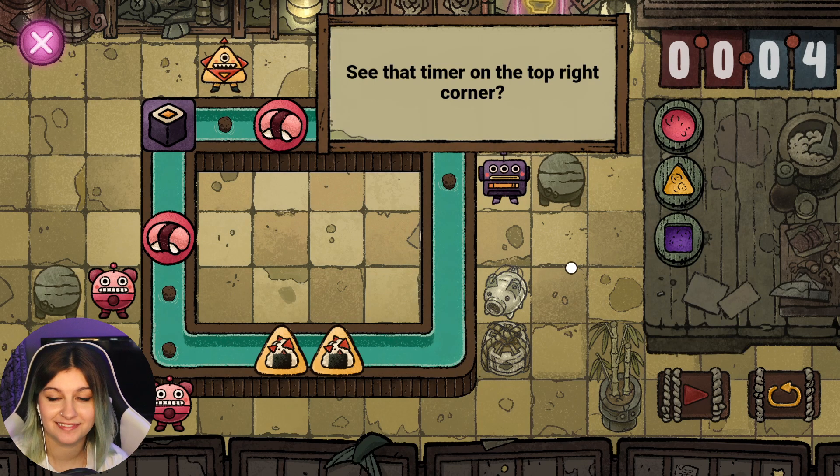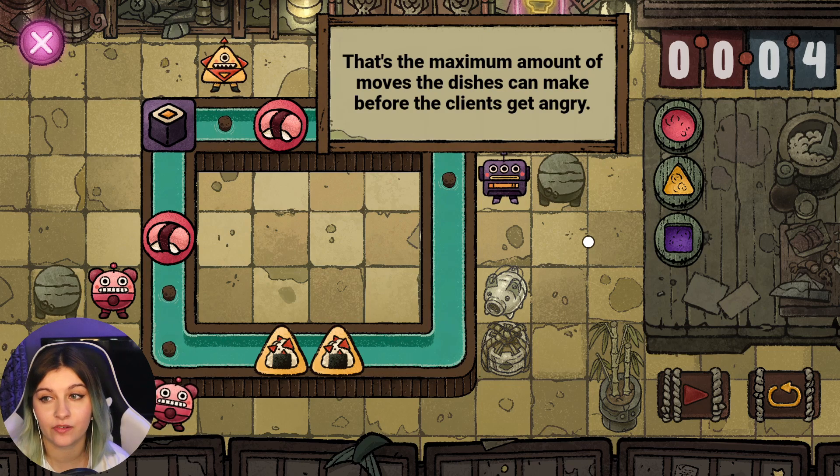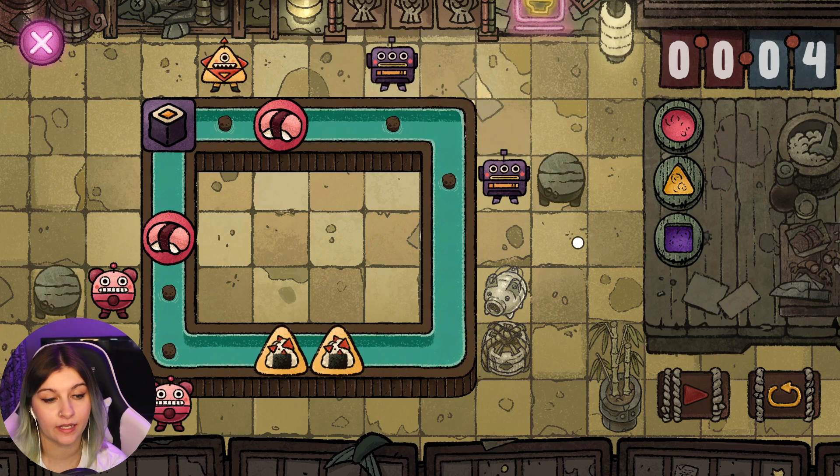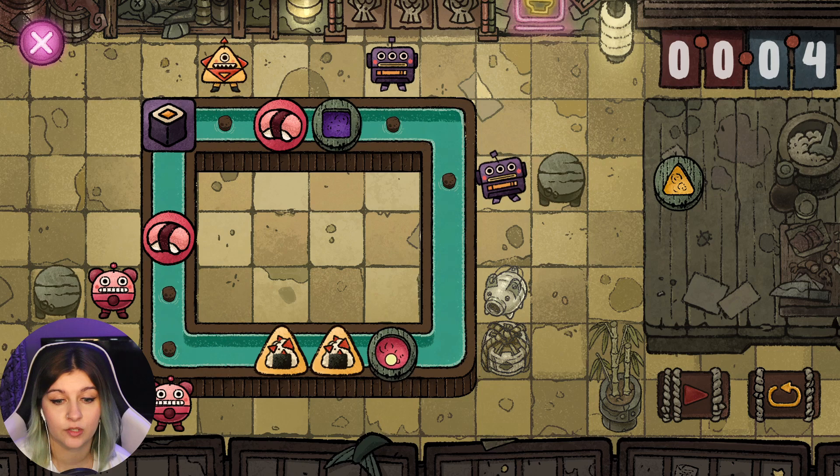See that timer in the top right corner? That's the maximum amount of moves the dishes can make before the clients get angry. This one wants yellow, this one's going to want purple. We already have two pink, so we need to change one of the yellow ones to be purple. We can't put purple here because this will just turn purple — but we could turn it right back to pink again down here. What if we do that and then change it pink again down here? This would turn purple, this would turn purple, the yellow ones would be fine. I think that works.